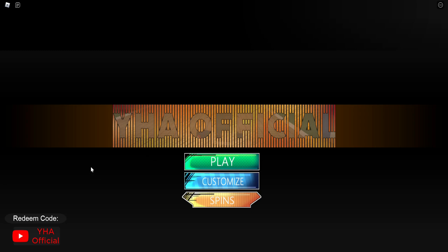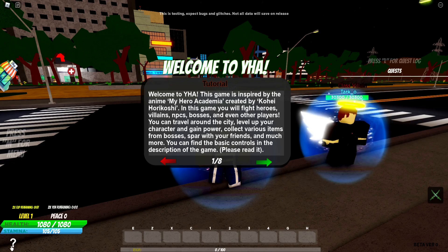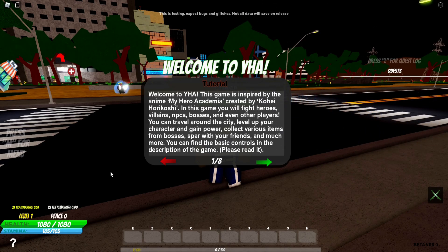It's pretty cool to have an actual code in-game. Let's go ahead and hit play and check this game out. So once you load in-game, you're going to have this question mark right on the left side, and this will be a quick tutorial. So I'm going to go ahead and read through these pages and help you guys out real quick.